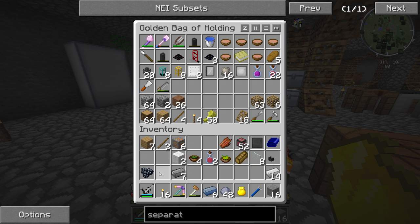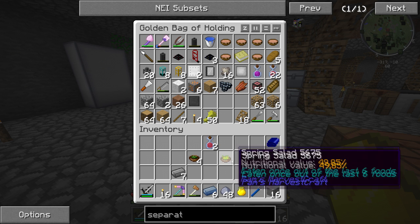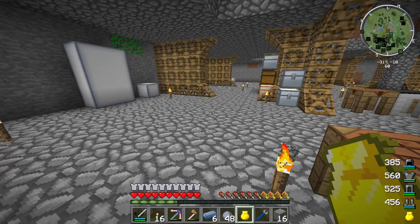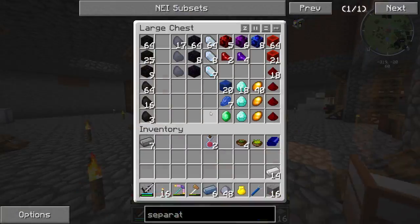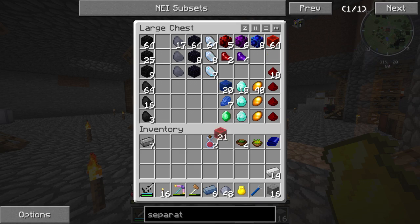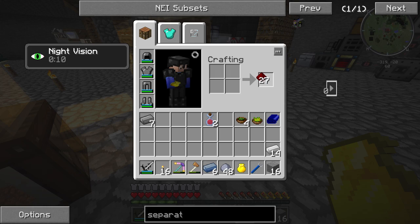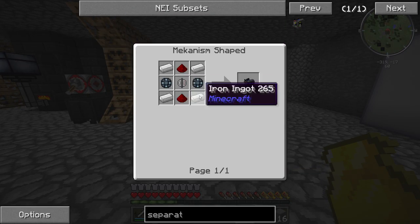So we have everything we need. And perfect. So let's use this metallurgic infuser. We needed seven of those and seven of those. So now we will get this enriched alloy, if correct - I hope so. Perfect. So let's create this then - one of those, good. And we need one of those so we have ourselves an electrolytic separator.